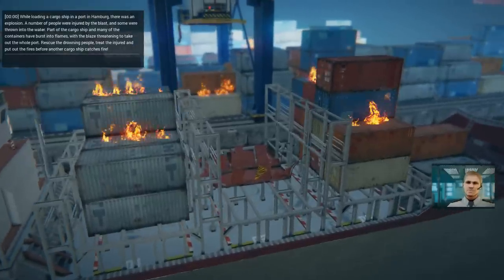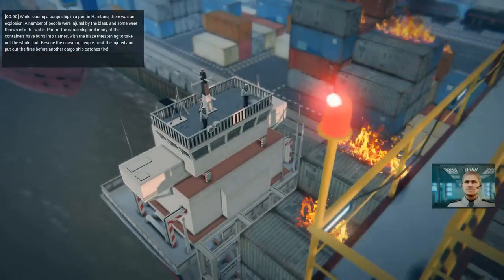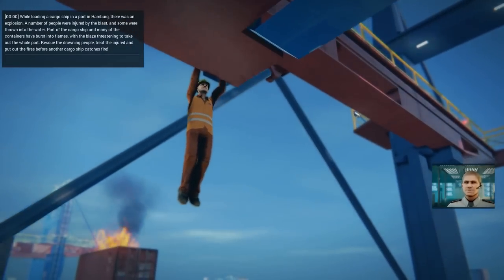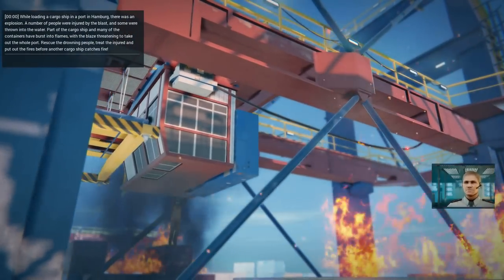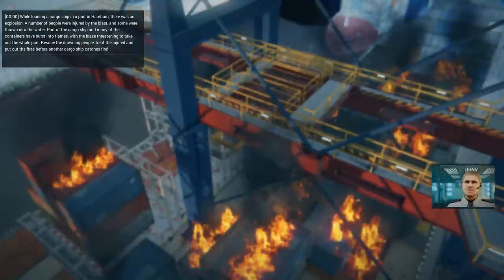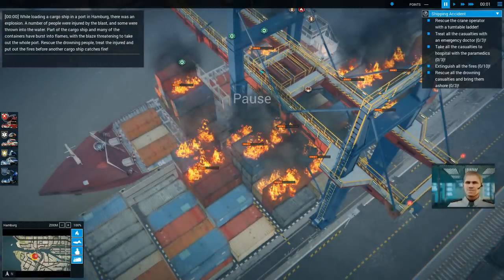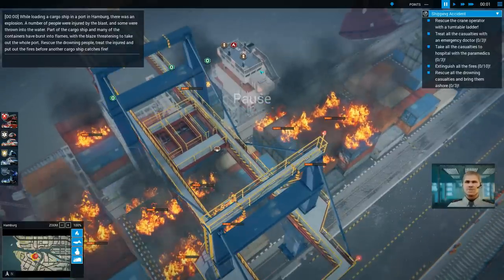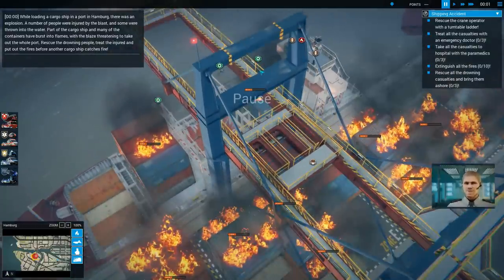While loading a cargo ship in the port of Hamburg, there was an explosion. A number of people were injured by the blast and some were thrown into the water. Part of the cargo ship and many of the containers have burst into flames, with the blaze threatening to take out the whole port. Rescue the drowning people, treat the injured, and put out the fires before another cargo ship catches fire.